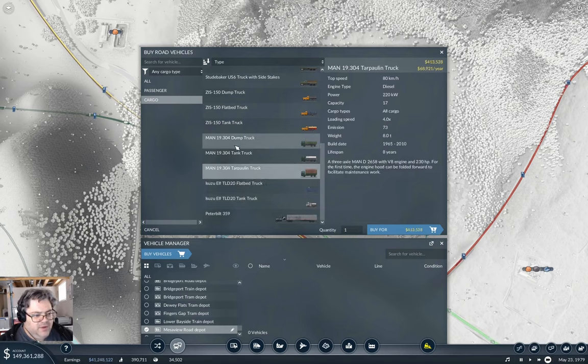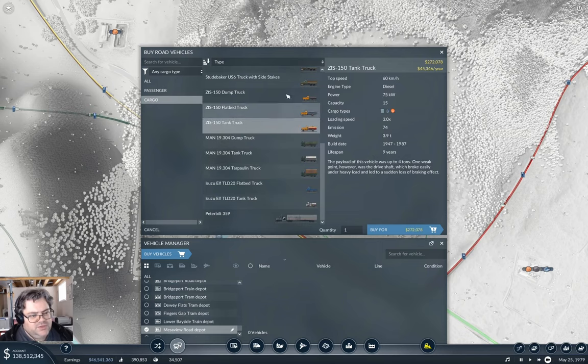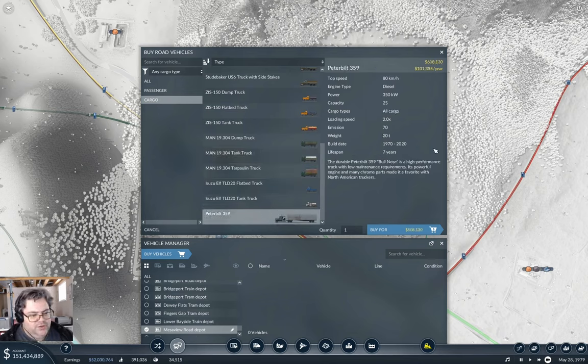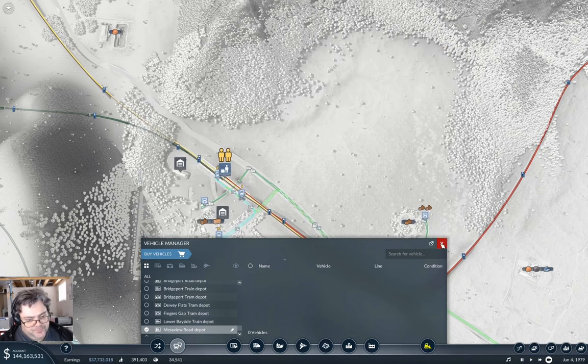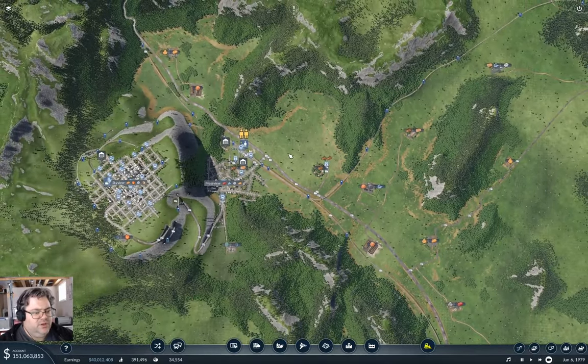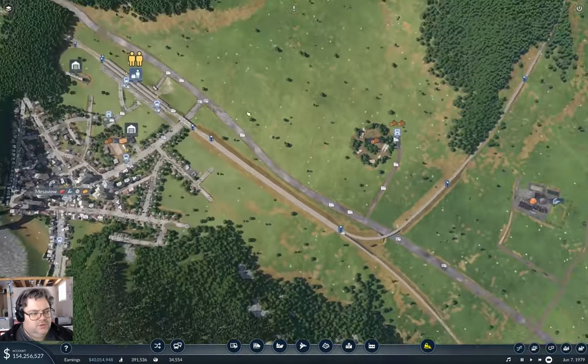And these MAN ones are also not terrible. So we've got some decent local delivery trucks, and we have a pretty good bulk-moving truck. The question is, where do I want to start and what do I want to operate with?